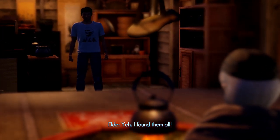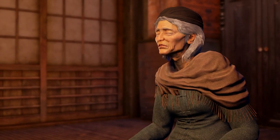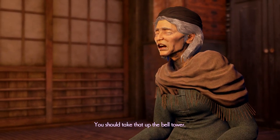Ryo reports back to Elder Yeh: 'I found them all.' The Elder responds with pleasant surprise: 'Oh, you did.' She tells him he should take them up the bell tower.